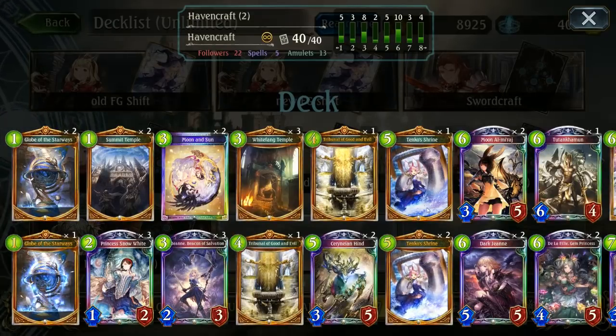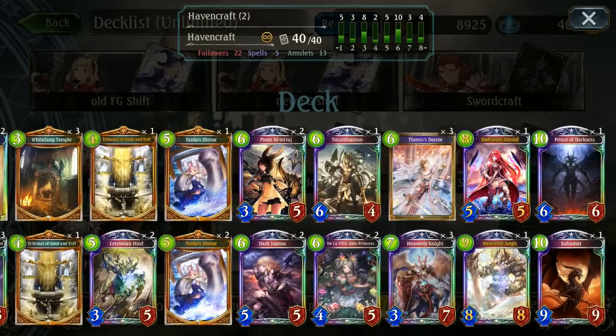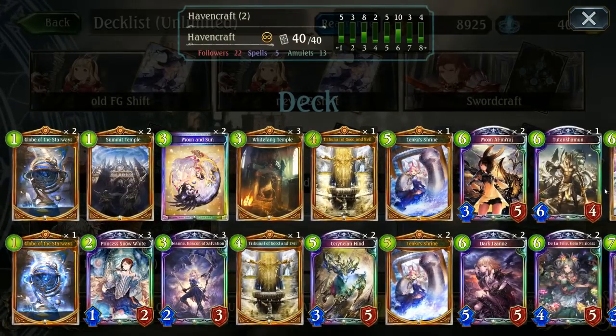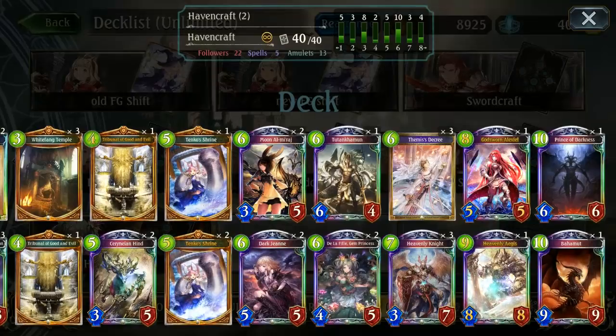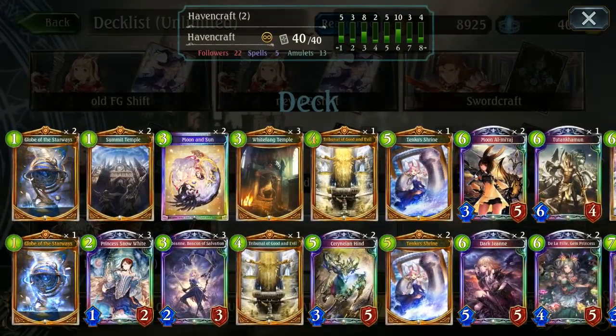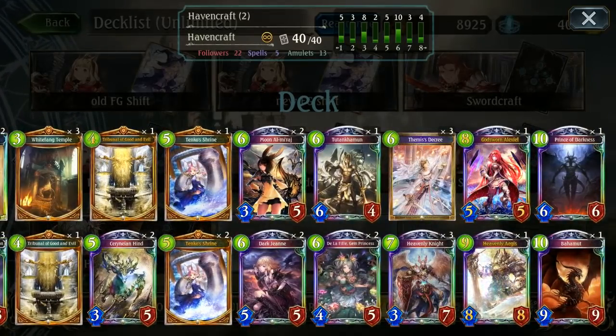Hello and welcome to another video. This will probably be our last Havencraft video for a little while — we're gonna take a little break from Havencraft unless I find something super interesting. But this one is actually an unlimited Havencraft deck, so it's a little bit different. It's got some interesting cards; the top end consists of many different legendaries, so it is a super expensive deck with most of the low end being gold and pretty much all the top end being legendaries. Actually, looking at this deck there is not a single silver or bronze card to be seen — everything is gold or legendary or higher, which is pretty shocking honestly. But it was a lot of fun to play.